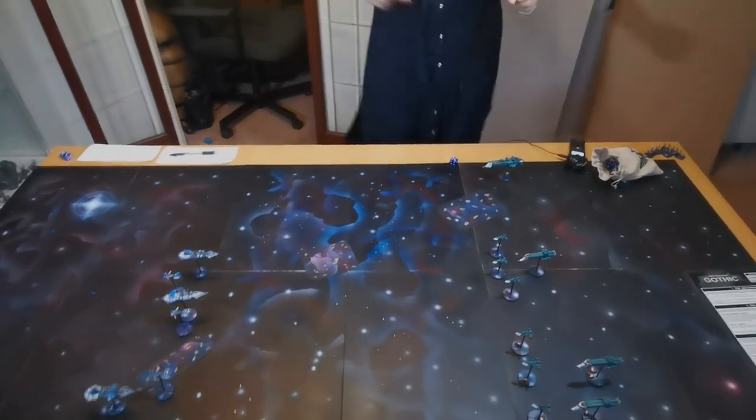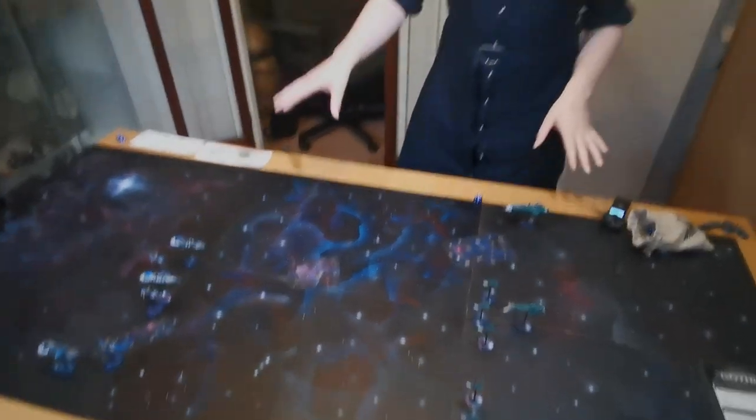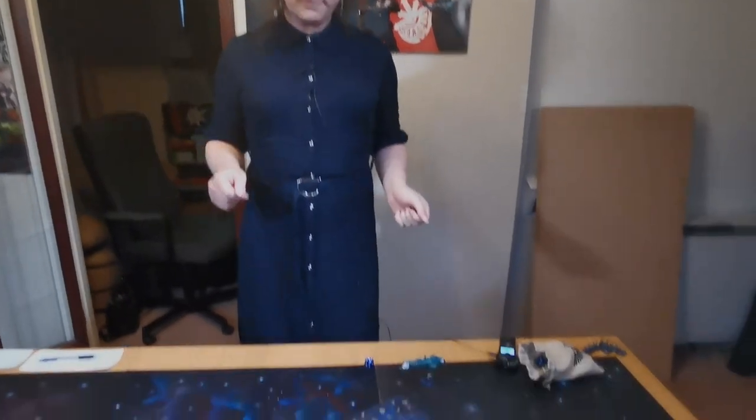They will roll for leadership and then be back with the scenario and map. They are deployed and playing Cruiser Clash - the default mission. Kill each other: every point of hull damage is a victory point, every kill scores a further three VP, and crippling a ship scores a further one. Leadership is randomly generated per ship in Gothic, making it quite swingy.